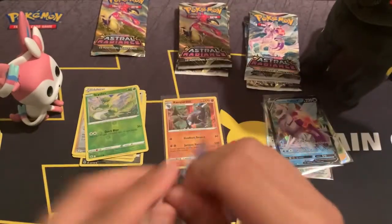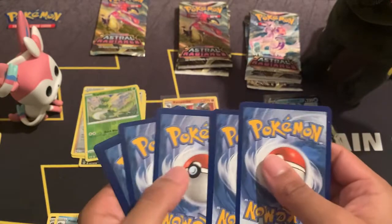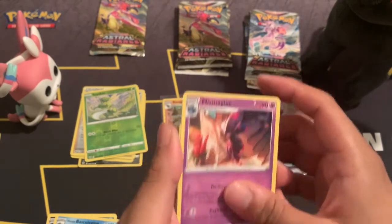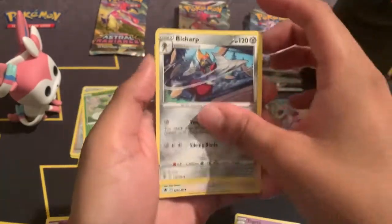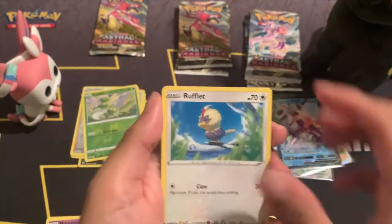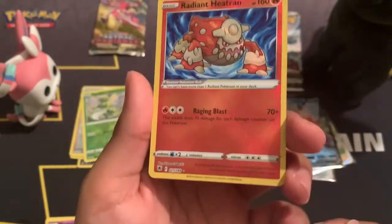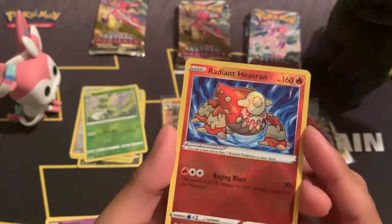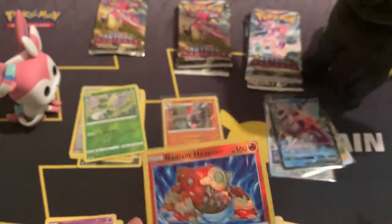Next up we have the Samurott pack. Fighting energy, Togedemaru, Finizen, Bonsly, Cyndaquil, Hisuian Qwilfish, Hippopotas, Rufflet, Ponyta. And oh — there we go, we got our first of the Radiant Pokémon: Radiant Heatran! Wow, this is actually more shiny than it looks in other YouTube videos I've seen. Very cool — one down, three to go. Let's get you in a sleeve. We'll put you with the first of the rares.